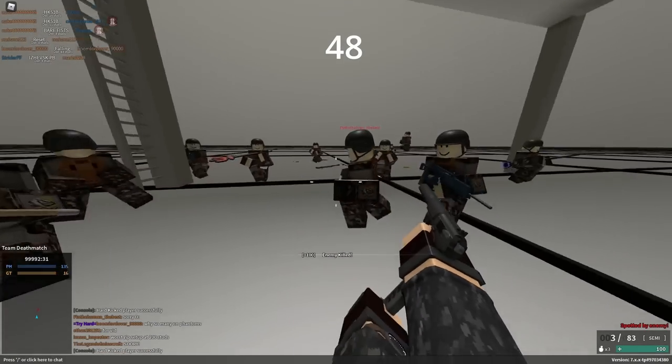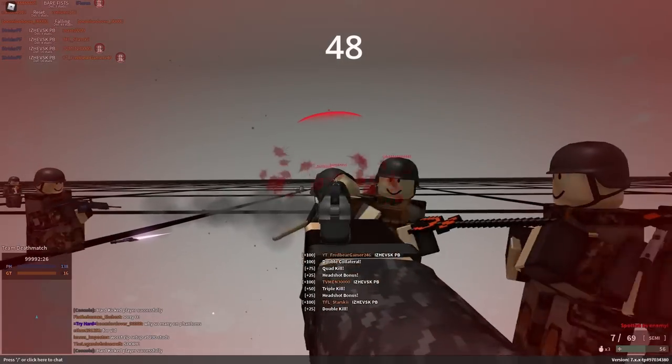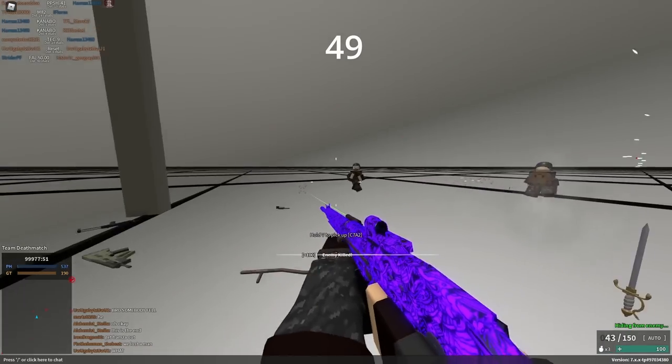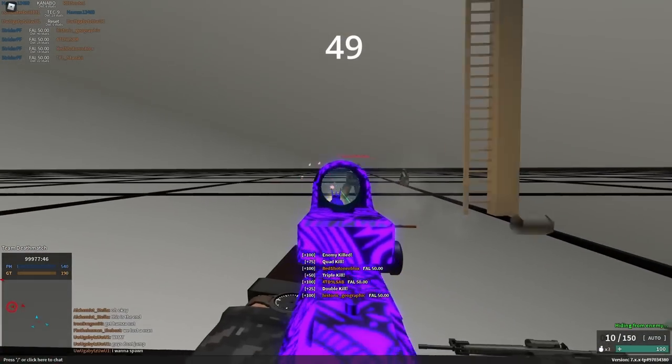The largest increase in magazine capacity in an Xtendamag is the Xtendamagazine on the Makarovs, which will increase your capacity by 10 times, from 8 to 80 rounds. A weird feature of .45 ACP on the Fowls is that it doesn't really reduce recoil by all too much, considering it's a much smaller round.